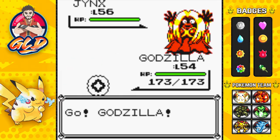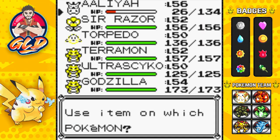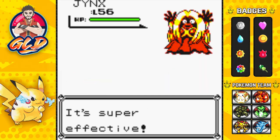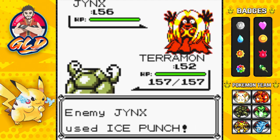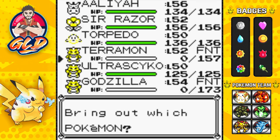Jynx is a Psychic and Ice type Pokemon so I'm going to heal Alia right here because the last Pokemon is going to be the tough one. Here comes an Ice Punch - this is going to be super effective mainly because Godzilla is a Flying type, and it was a critical hit! Are you serious? Let's go with Teramon using Submission, but here comes that Ice Punch just like we were worried about.